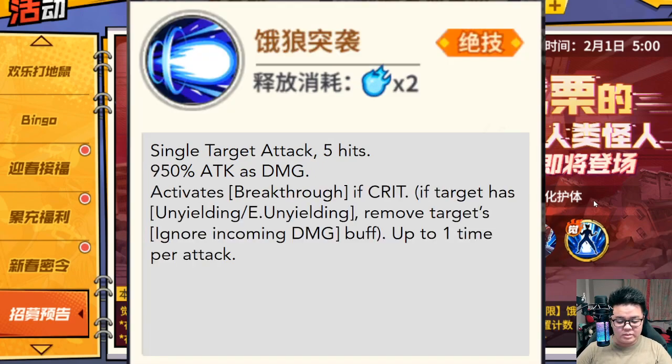The ultimate is also a single target attack. It hits 5 times and does 950% attack as damage. Single target burst activates Breakthrough — a new buff — if you crit. What this buff does is: if the target has Unyielding or Enhanced Unyielding (Enhanced Unyielding comes from the SSR Plus Garou Gunship's core skill), it will remove the Ignore Incoming Damage buff from that enemy, triggering up to 1 time per attack. This is basically a counter to the Garou Gunship — past few releases have all been counters because their core skill is so strong.